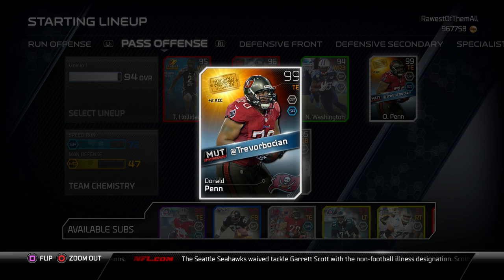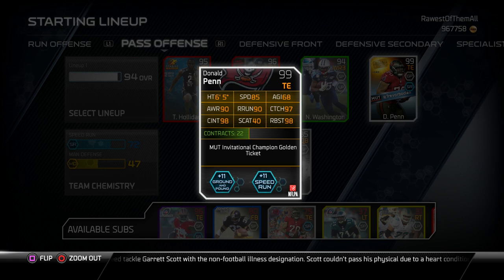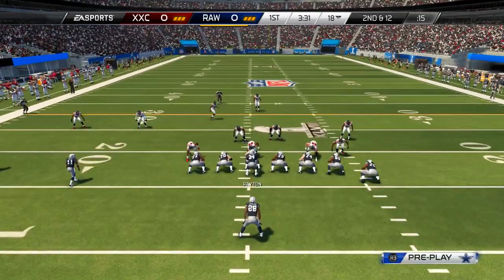I've been looking forward to this card for weeks now. Look at these attributes: 85 speed, 97 catching, 98 run block strength, 98 catching in traffic — and he's six foot five. If you think there is a better tight end in this game, you are out of your freaking mind. In my opinion, this is the best card in the game, not just the best tight end.